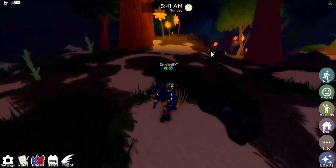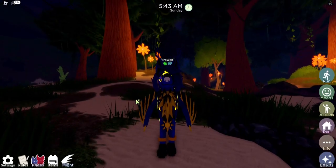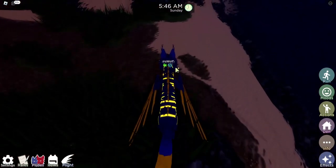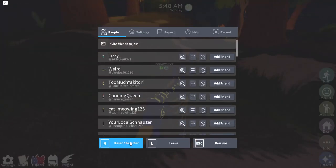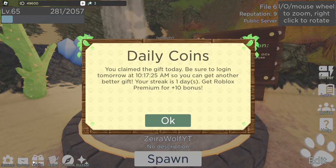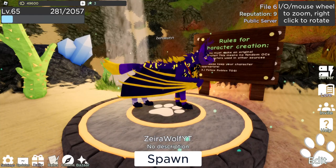Now, how do you use those reputation coins you've been getting from either reputating someone or being reputated? You will use those reputation coins in the bazaar shop, which we will go to right now. It is right there, below the daily coins, the rules, the charms, and what we want — the bazaar.